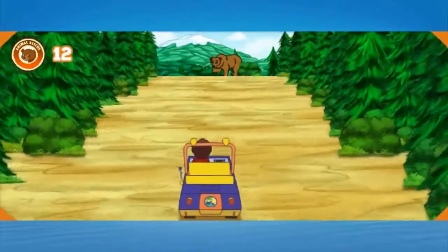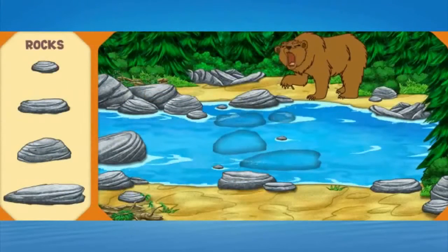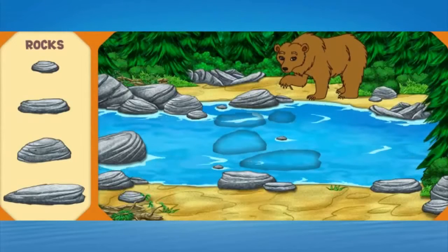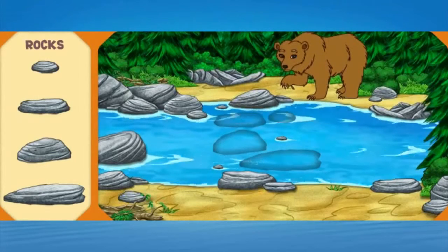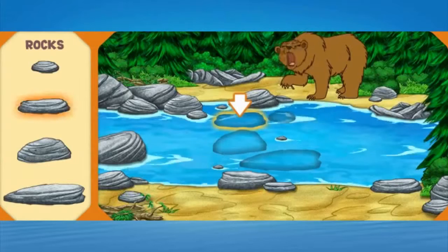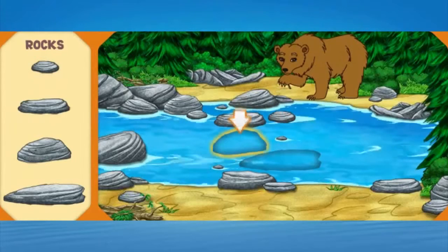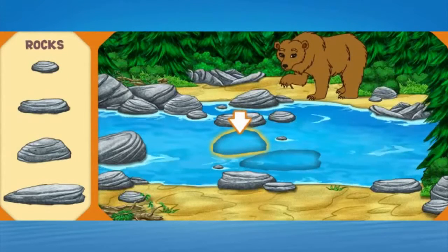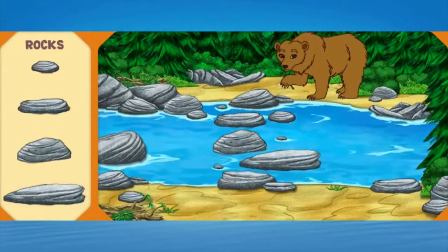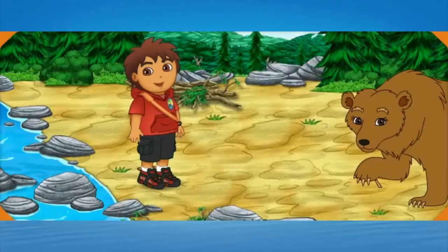There's Mommy Grizzly! She has a thorn stuck in her foot — that's why she's acting so fierce! Help me put together the stone path so we can cross the river and help Mommy Grizzly! Help me find the stone shaped like this one. Good work! Now find the stone shaped like this. Great! Almost done! Now pick the stone shaped like this. Yeah! We made it across the river! Now we can pull the thorn out of Mommy Grizzly's foot!